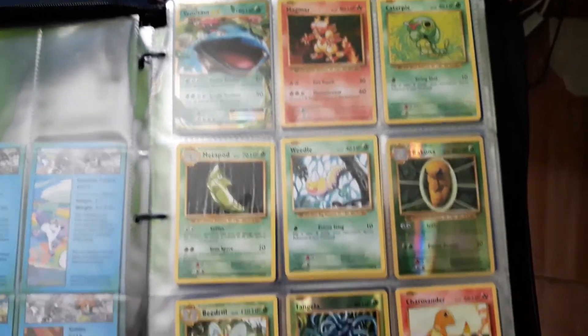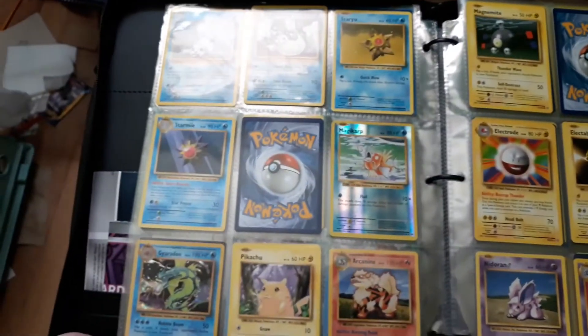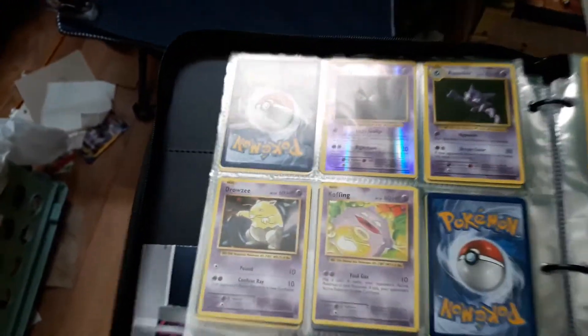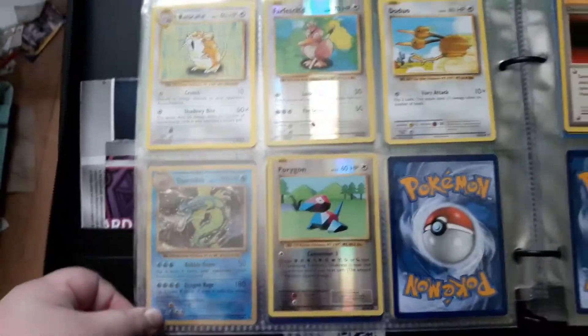In our first set, these are all from the XY Evolutions packs. I'm trying to get a master set of those, which is why you will see areas where there aren't any cards whatsoever. Of course, you're gonna have Magikarp right there — beautiful — along with the Gyarados. I'm trying to still get a master set of these, even though they're not exactly new and not exactly older cards. They're still everywhere, so they're easy to get.